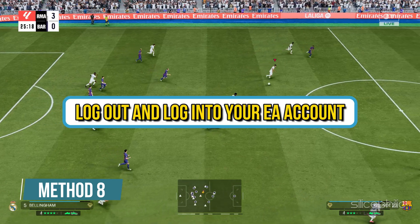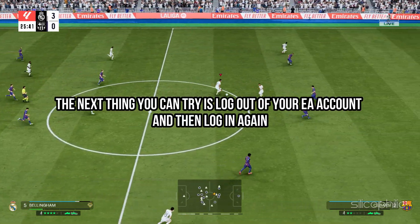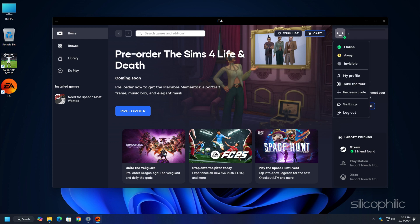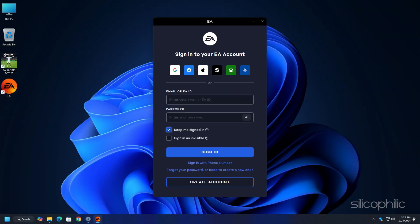Method 8: Log out and log into your EA account. Try logging out of your EA account and then logging back in. To do that, click on your profile icon at the top right corner of the EA App homepage, select the Log Out option, wait for some time, then log back in with your account credentials. Launch the game and check.